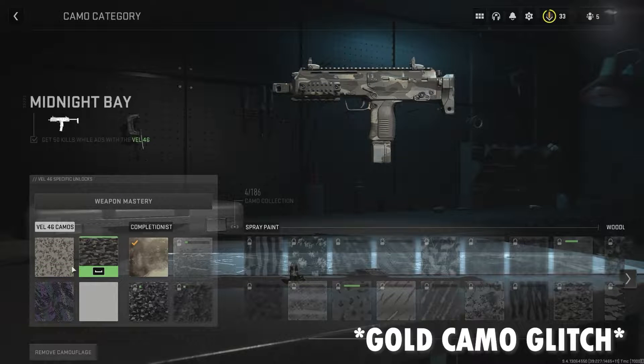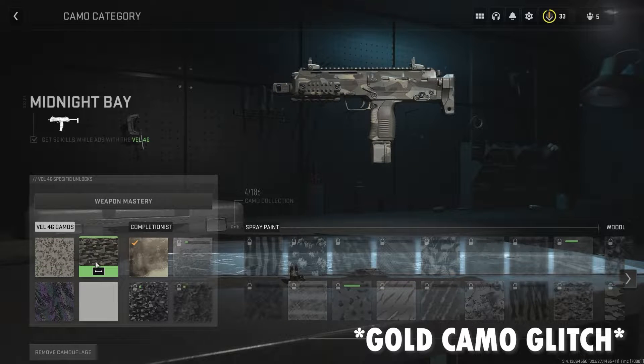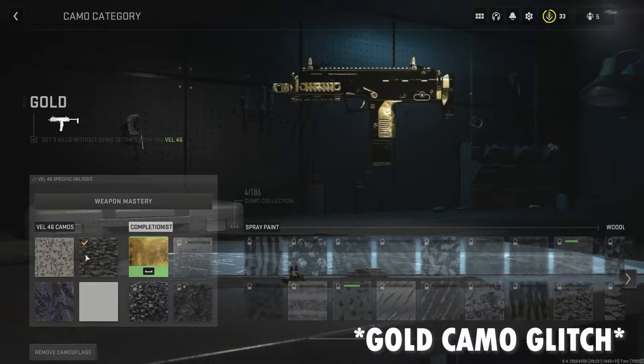Quick tip before we dive in: if your gold is unlocked but you're not able to equip it, it is not you — it is the game. There is a bug right now, but you can still equip gold. All you have to do is, if you're on keyboard, hover over here and click D on your keyboard. If you're on controller, you click your D-pad anywhere over here, just hit the letter D right here and then it will take you over to the completionist side and you just hit spacebar to equip.